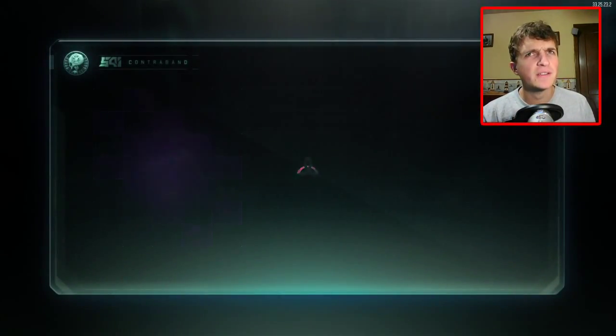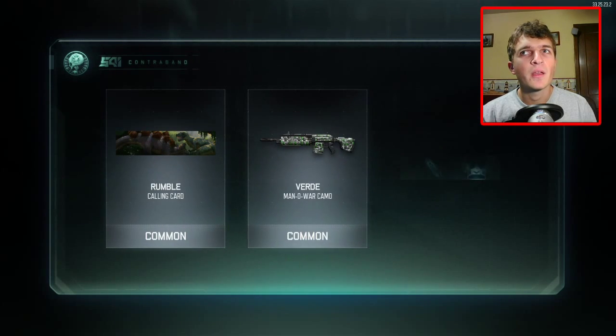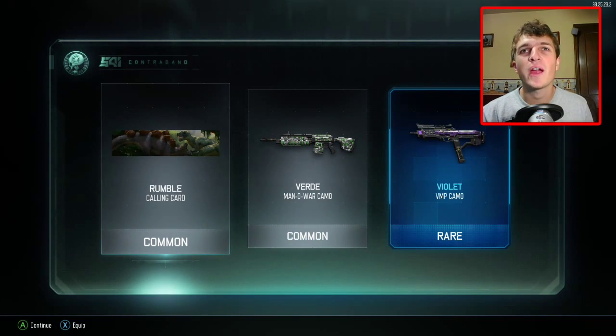We got our first legendary! Three more to go. I'm not sure if legendary is the highest or not, but either way it's got to be up there pretty high. Oh yes, we got another rare! We got a Rumble calling card which is common, a Verde Mana War camo which is also common, and a Violet VMP camo which is rare. Nice, I'm liking it!